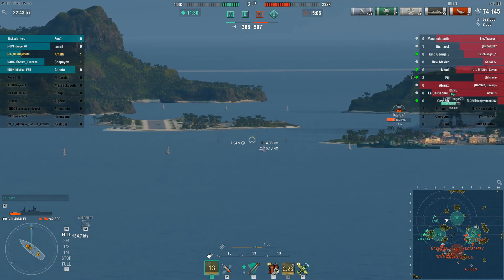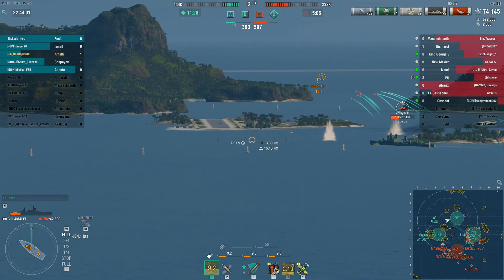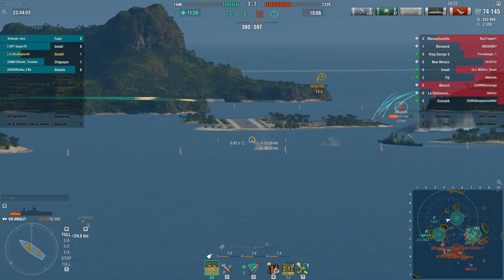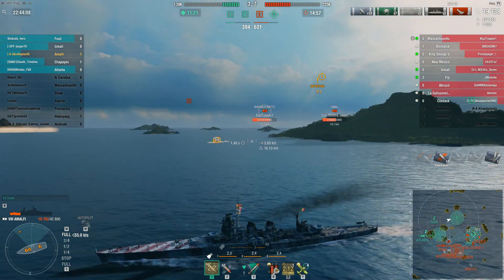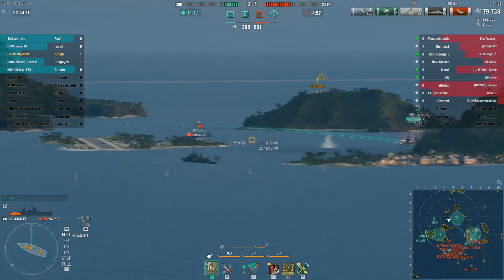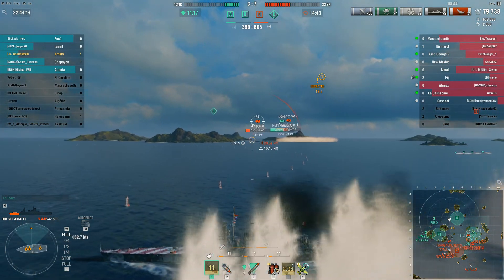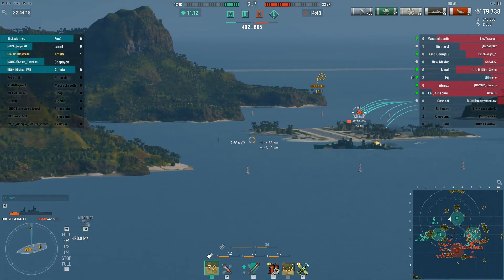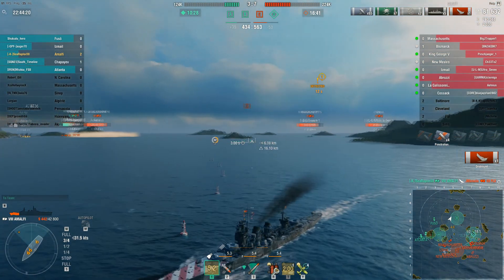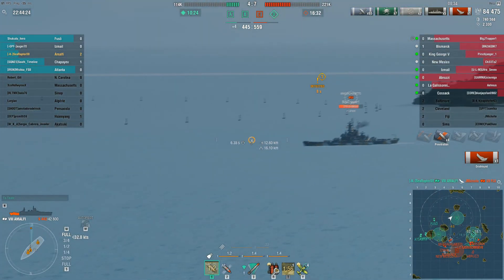There's my Fiji. With the SAP loaded I don't really care about the angle — I just have to predict how he's going to turn. I guessed correctly that he was going to turn in. Massachusetts shows up — of course it's a Massachusetts — but I manage to dodge his salvo and put another salvo downrange on the Fiji. I call his movements correctly and the SAP puts him off the board.